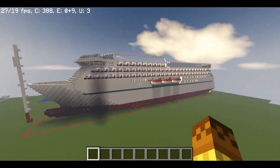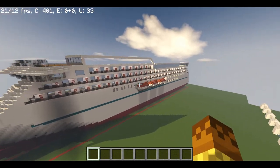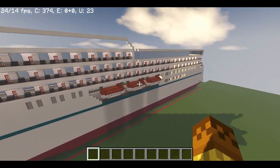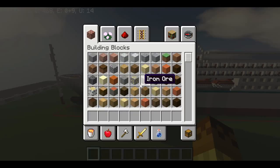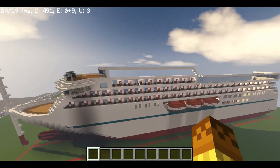Welcome back to the cruise tutorial, part 6. If you see, the ship looks a lot like a cruise ship right now. Today we will work on the top section with the antenna and the spa area.